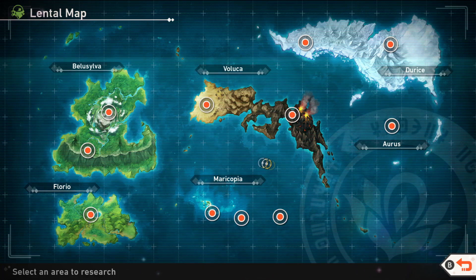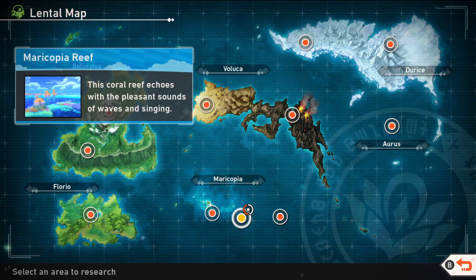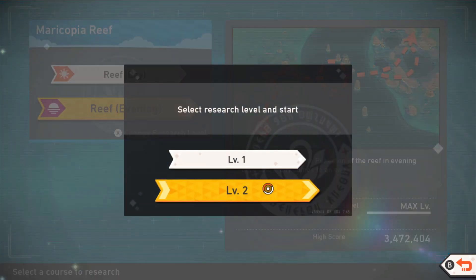Hello everybody, it's Techno here. Today I'm going to show you how to get a 1-star, 2-star, 3-star, and 4-star Manaphy photo in New Pokémon Snap. To do this we're going to go to the Maricopia Reef and play in the evening time on Search Level 2.